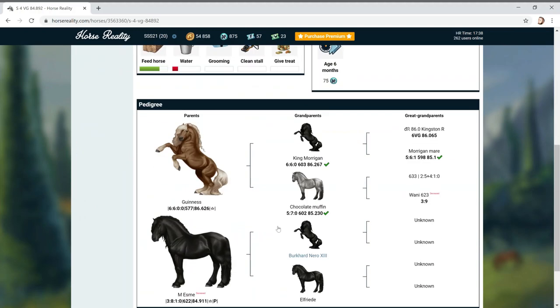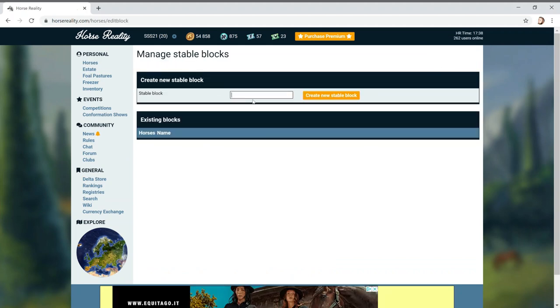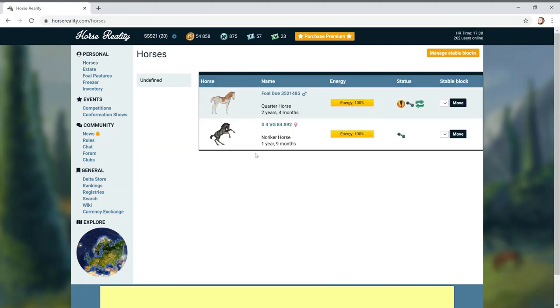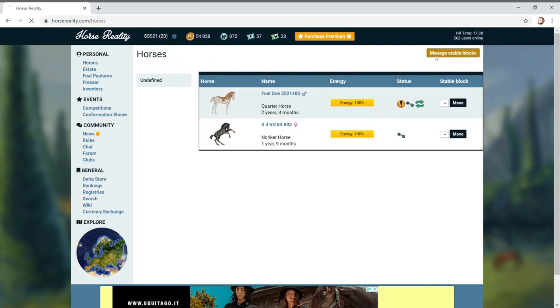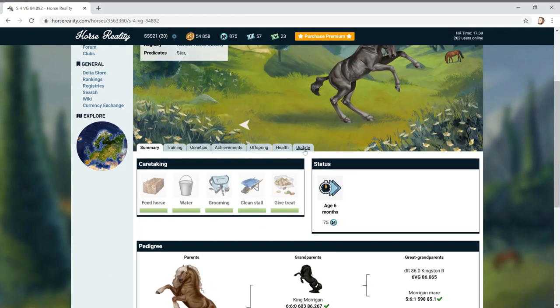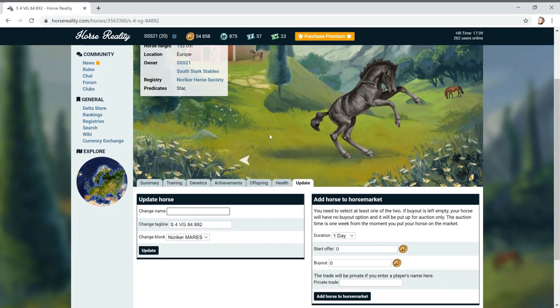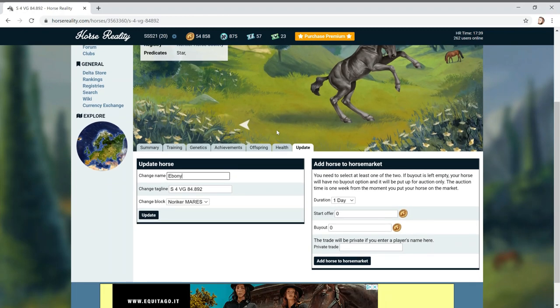She's pretty - is it black or will it go grey? It'll probably go black like its mum. Let's go back to horses and manage stable block. I'm going to create a new stable. How do I even spell the breed name? Norica - okay, Norica mares. Great, I'm chuffed with this!